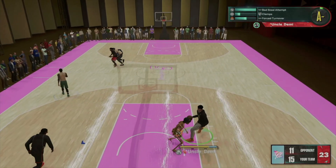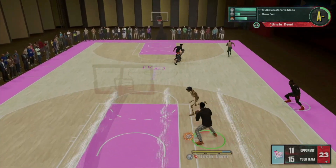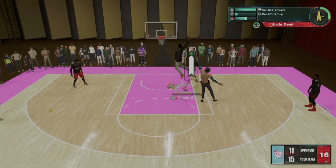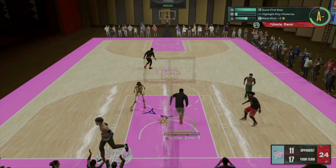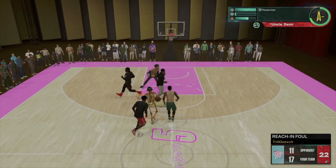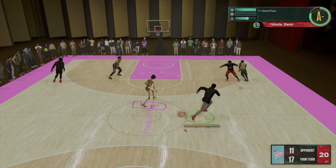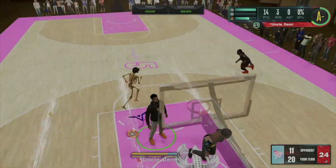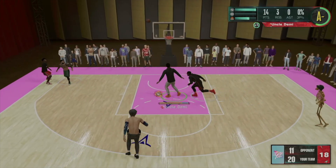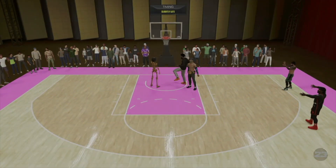If you are not greening your pro stick shots — slightly early or slightly late — you miss. But on Hall of Fame you make a lot of them, even in traffic. It's very glitchy. You do use a lot of attribute points to get to 99 driving dunk, but it's absolutely worth it. You can still have a dominant build with a 99 driving dunk or a 99 three-point shot. This is honestly a kid-friendly build for someone just getting introduced to 2K — it's cheesy, 100%.